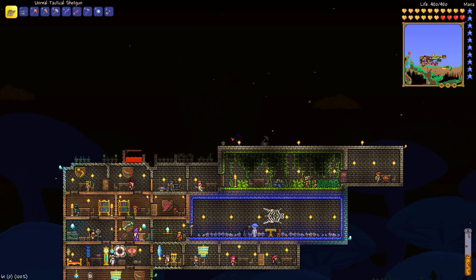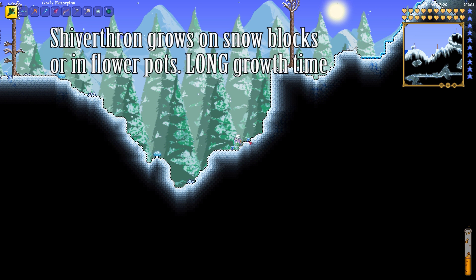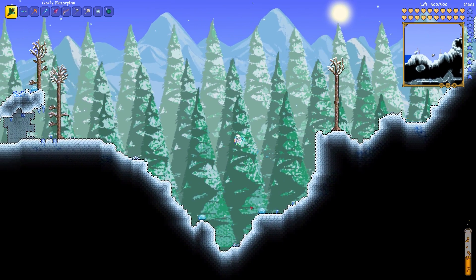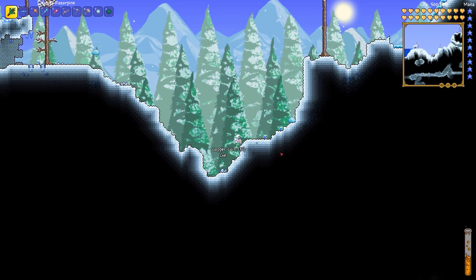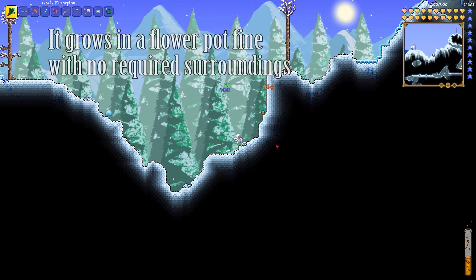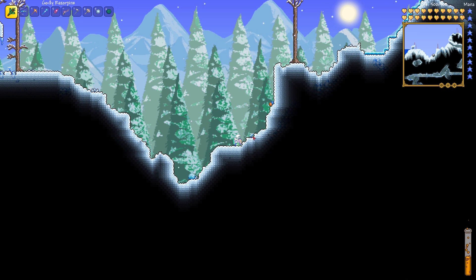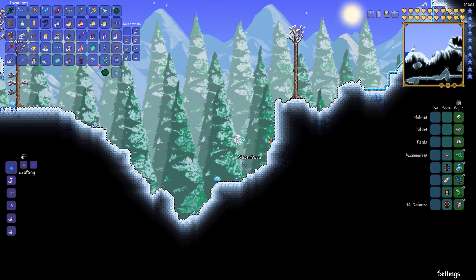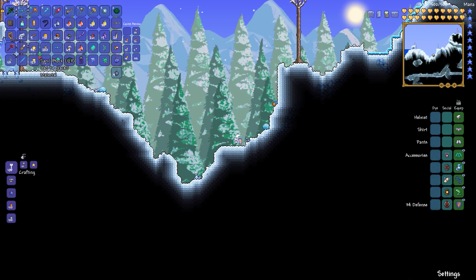Shiverthorn is a recently added reagent that grows in the snow biome. It grows in snow, or you can take it home and put it in a pot and grow it from there, but it's going to take a while to actually grow. You have to be careful in the snow biome because you can easily knock it off and disrupt it. In its fully bloomed state you can see it has a very spiky appeal to it — you just go over and snag it and you'll get the seeds. You can harvest it in a lesser state but you won't get the seeds, which really just kind of sucks.